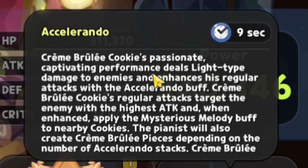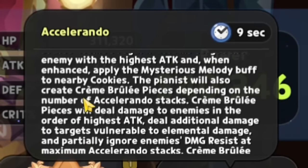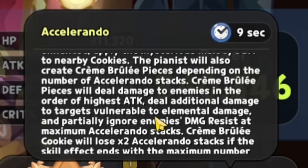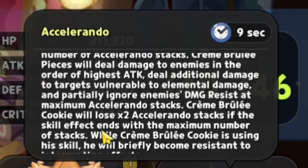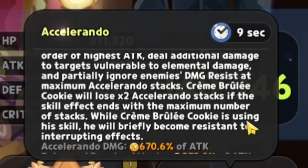Cranbrellet Cookie's passionate, captivating performance deals light-type damage to enemies and enhances his regular attacks with the Accelerando buff. His regular attack targets the enemy with the highest attack, and when enhanced, applies the Mysterious Melody buff to nearby Cookies. The skill will also create Cranbrellet Pieces depending on the number of Accelerando stacks.